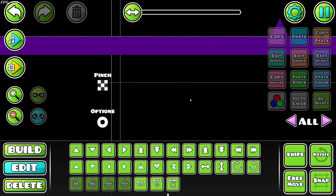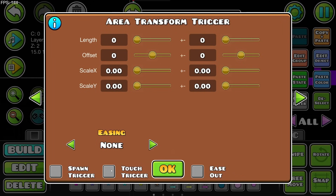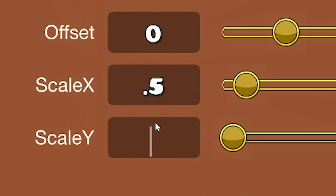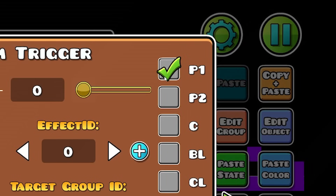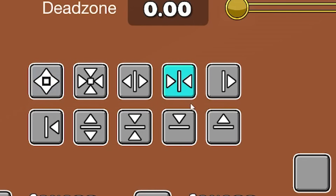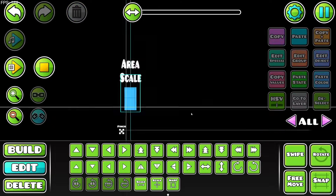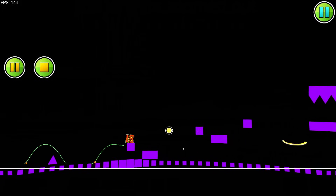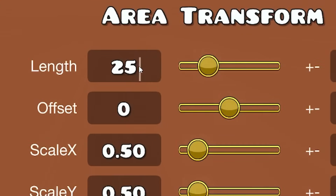Using group number one, I'll place an area scale at the very beginning — touch triggered so nothing breaks. I want these squares to scale down to about 0.5, target group number one, centered on the player, stopping by the time I get there. With a length of five blocks around me, I'm playing the level black and then we fade on with the squares scaling up, which is pretty cool.